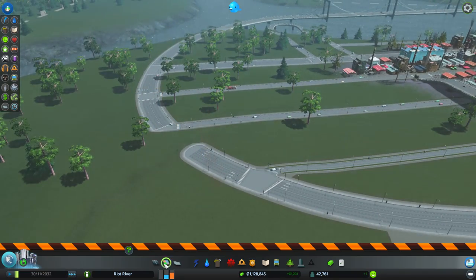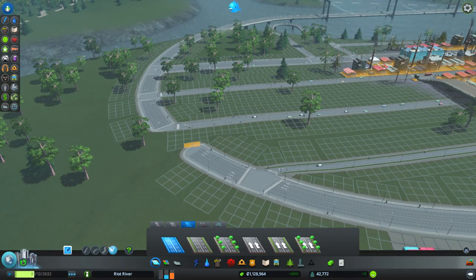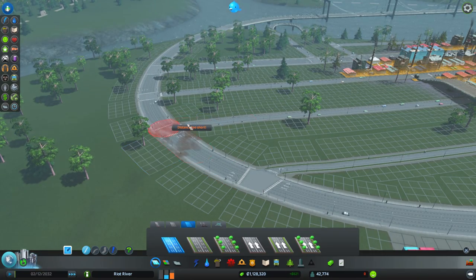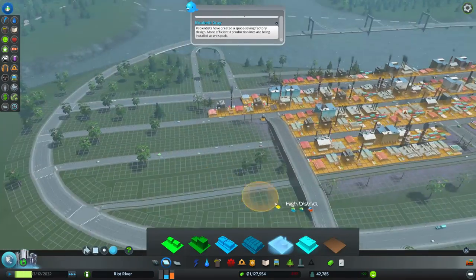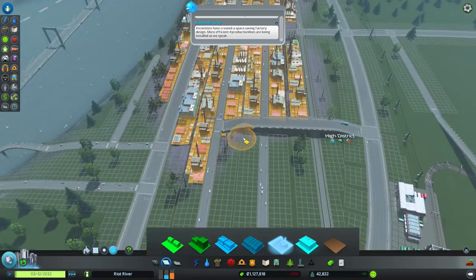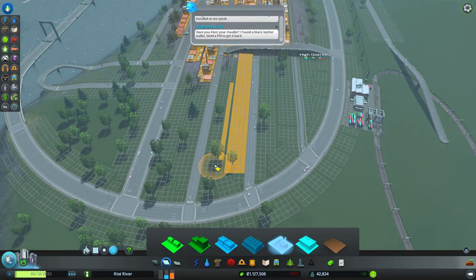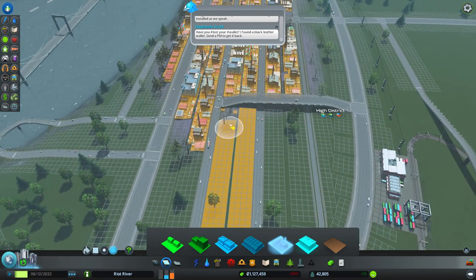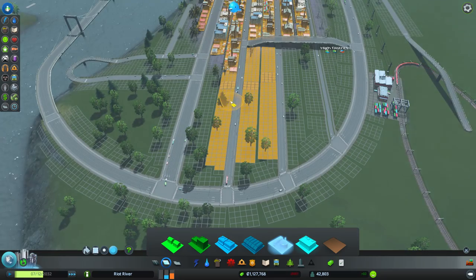Oh I cleared the road by accident - oopsie doodles. What am I doing? It's a little bit nerve-wracking. Industry still has a massive demand - there's loads. That's probably due to the fact there's commercial coming up, so there's more products needed, hence the demand for industry. It should come up fairly quickly.